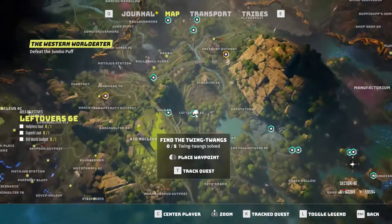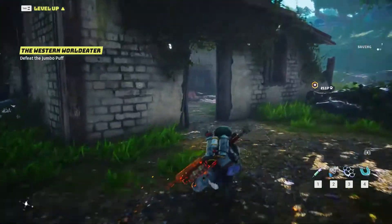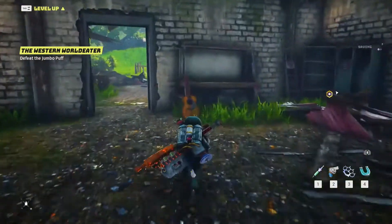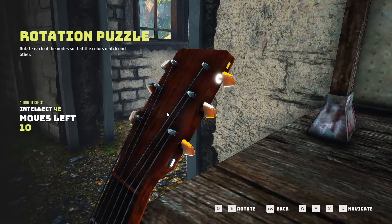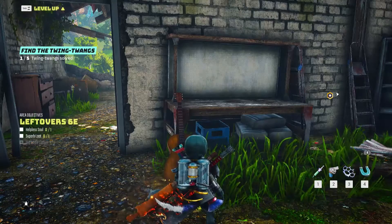In Leftover 6E, you will find 3 audio objectives to complete. Near the top right building in the map, you can find the entrance through the lower roof side, where on the left side of a workbench you can find a guitar to interact with. Solve its puzzle in order to complete the old world gadget objective.